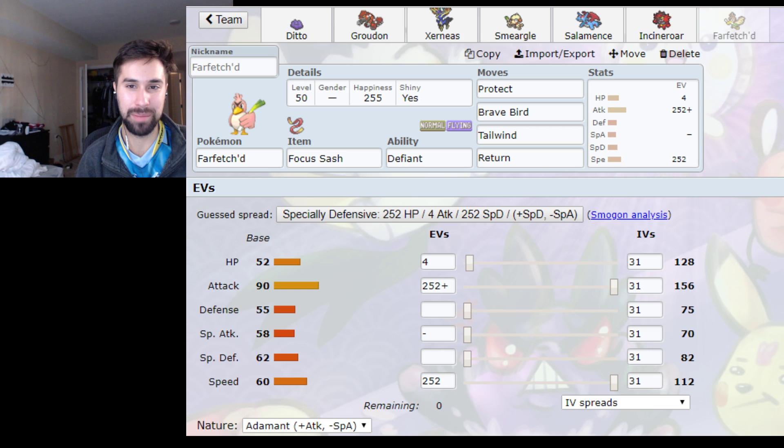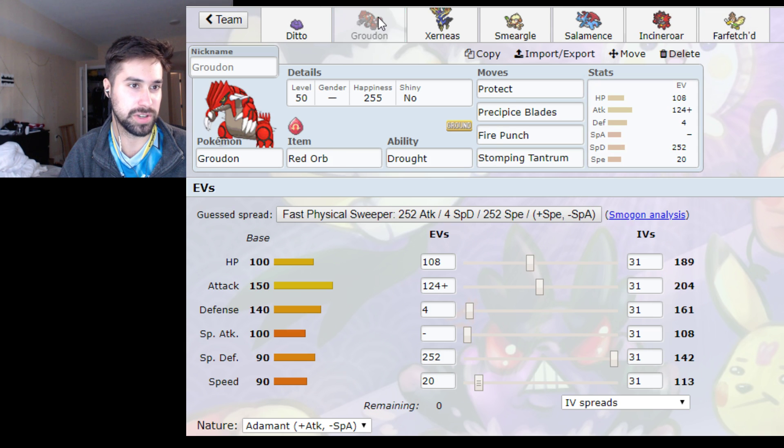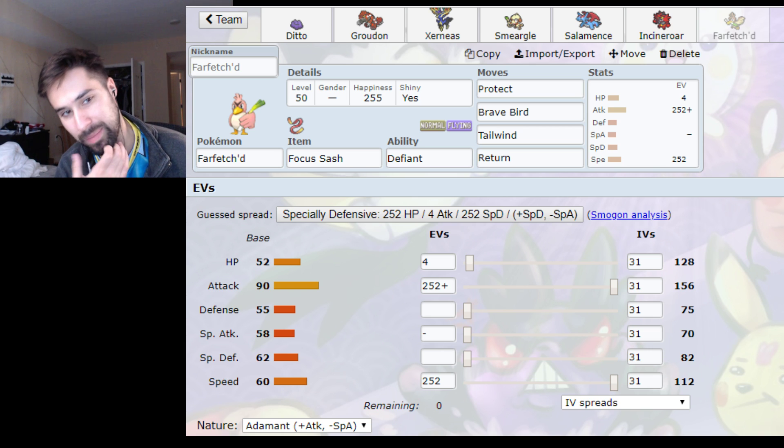Defiant is a really good ability — I had a knack for leading him into Intimidate Pokemon, giving him an instant boost. He's not crazy strong, but he does more damage than you expect. Basically Brave Bird and Return — actually I think I used Frustration instead of Return in the end. He was just a bird. He tried his best. My opponents were very confused. He got me 60 Championship Points, so he's on the map. I think it's funny, because this is a format where the Pokemon are so powerful, and Farfetch'd is so small.